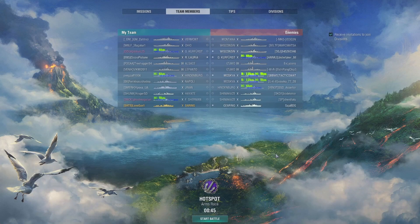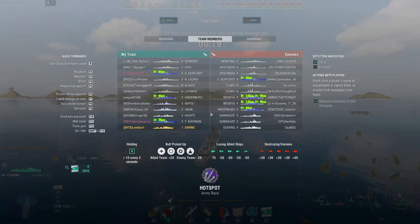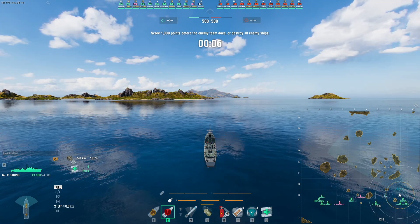Okay, I'm in the Daring — it's Hot Spot and we're doing Arms Race mode shuffle. Interesting map. I do like Hot Spot; there are some good island arrangements, although the middle is to be avoided unless you like open water. No carriers, no submarines — interesting. Two Moskvas to worry about, and six-kilometer hydro from the German Kurfürst and Hindenburg — noted.